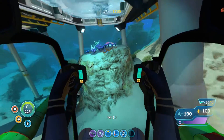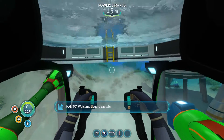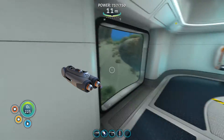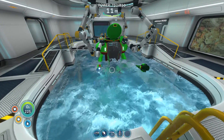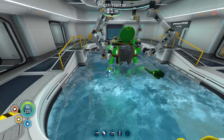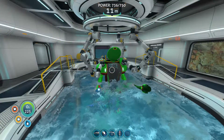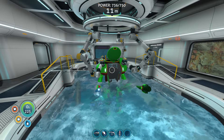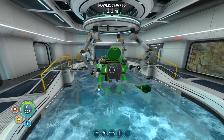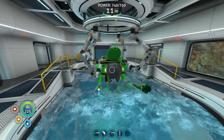Basically, that's it — there isn't much more for the Prawn Suit. The arms you have, you can choose yourself. If you like propulsion cannon and torpedo arms, you can go for that. But as you need to dig for some materials, the best is the drill arm. The grappling arm can be something else, but the drill arm — I'm 100% sure you will need it. I would recommend the MK2, the jump jet, and the maximum depth. The drill arm, and the rest is up to you.